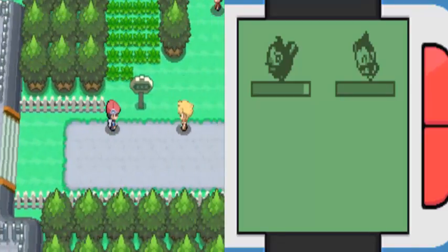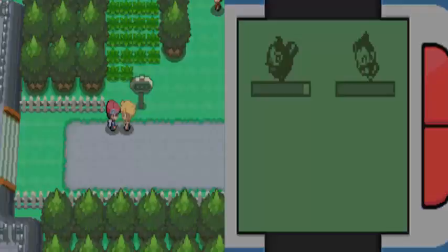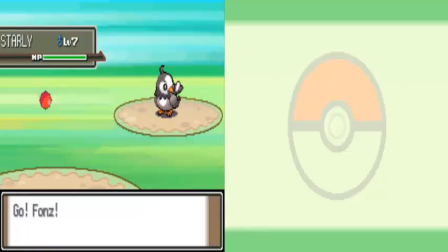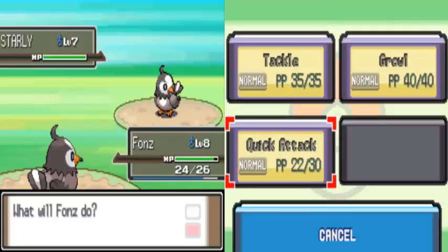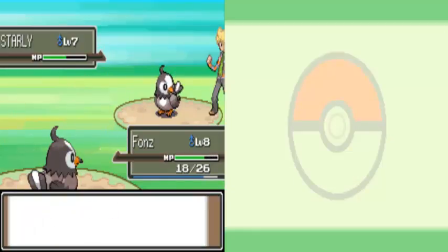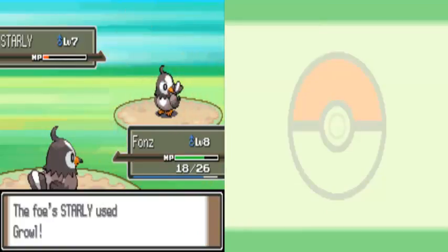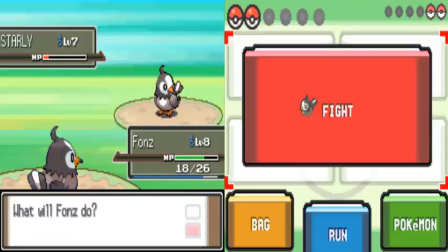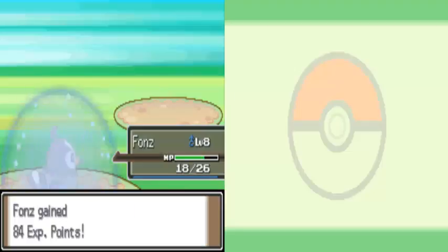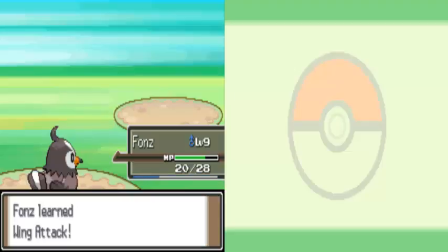Heading to Route 203 — Kyle spots us and challenges us to a battle. He has an extra member on his team including his own Starly. We send out Fonz and use Quick Attack. Fonz wins and grows to level 9, learning our first flying-type move: Wing Attack. That's going to come in handy.